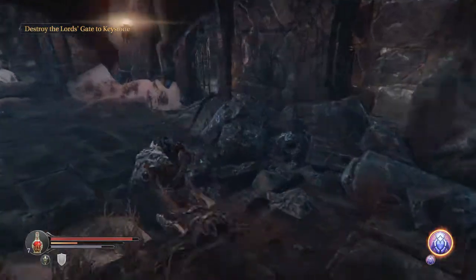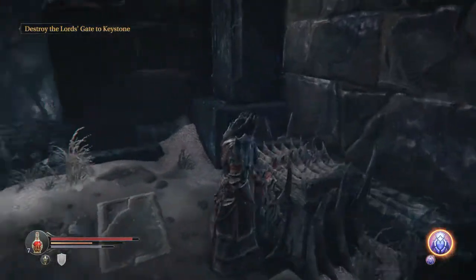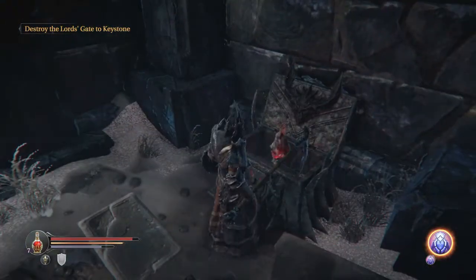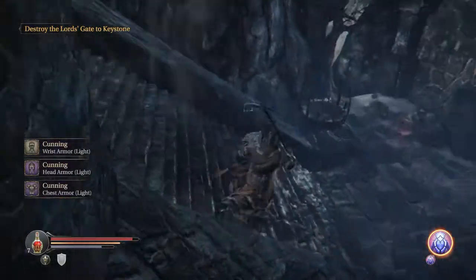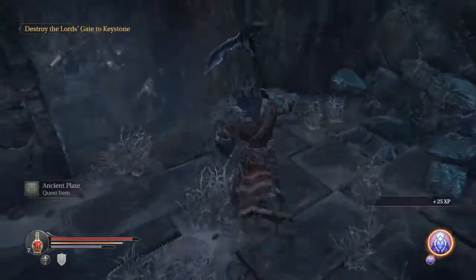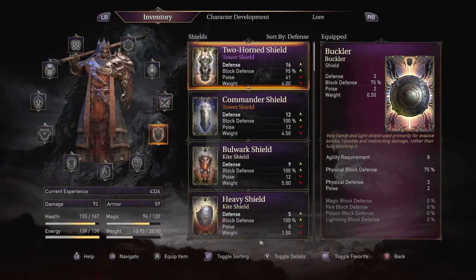Either way, we can tag that pressure plate there and this will open this door for just a moment — long enough for us to dash in and loot the chest. Otherwise this door is completely impassable. Inside is a bunch of light armor, but we're not going to be using light armor so we're just going to take it and head on.